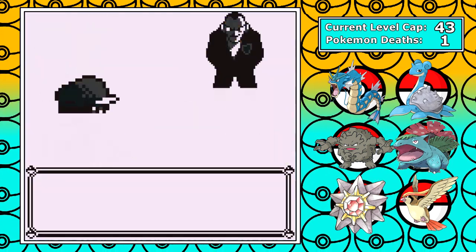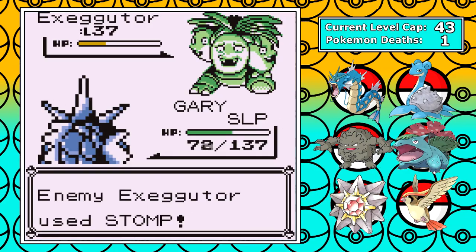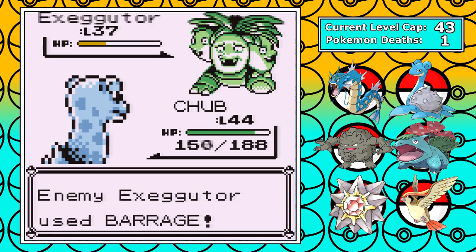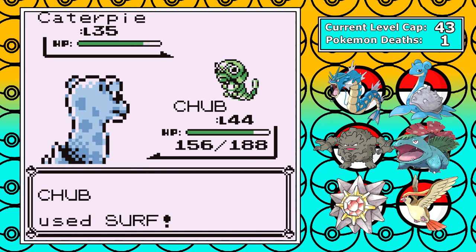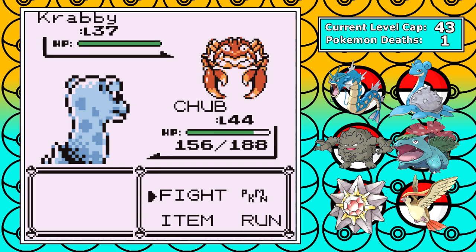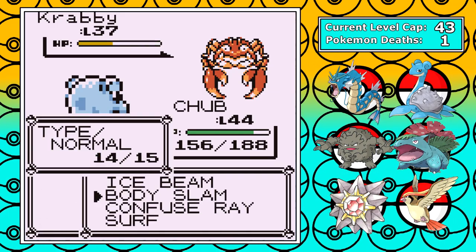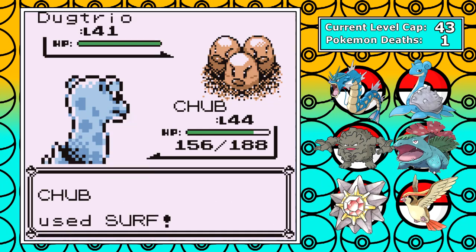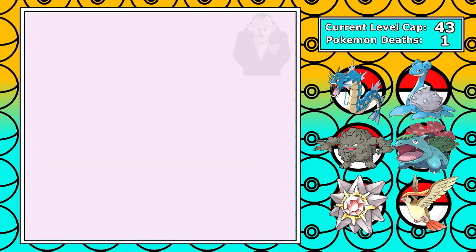Now it's time for Giovanni number two. He leads with Exeggutor, and I'm thinking this is going to be easy, but I get put to sleep and he forces me to swap. I bring in Lapras for that sweet super effective Ice Beam and move past. Next up, it's Caterpie — I was so scared the run might be over right there. Then it's Crawdaunt — Body Slams taken out eventually, and I easily tank whatever little tickles it wants to give me. Finally it's Dugtrio — it's a respectable level and can do a ton of damage, but it's weak to water, and that means it's going down in a single Surf. Giovanni number two is done, let's keep it moving.